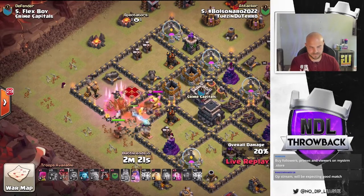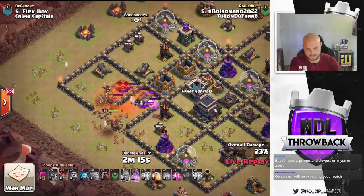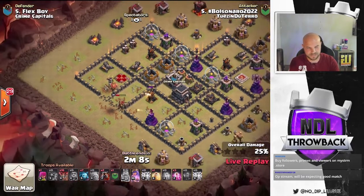Looks like his king did go down. Super barbs are going down to the poison. Now the queen can work on this baby dragon and continue to push in. She should be able to pick up that air defense and the wizard tower. Gets that double cannon down.